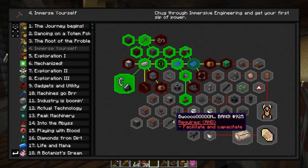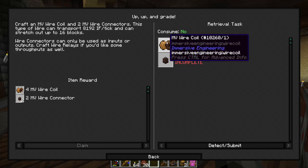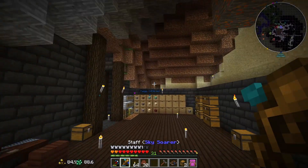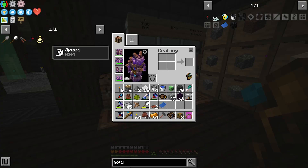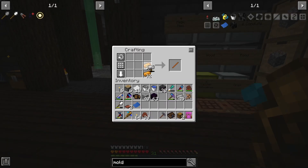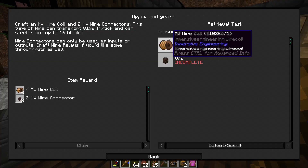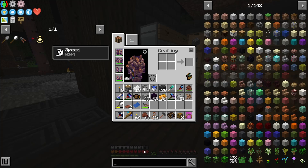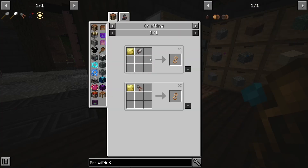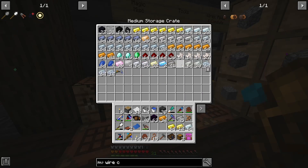There's enough power. I kind of remember how to do all this. MV wire coil — oh, MV is Electrum. Okay, let's make a whole bunch of Electrum then. I can just make a stack — use a stack of gold and silver to make it while I'm at it.